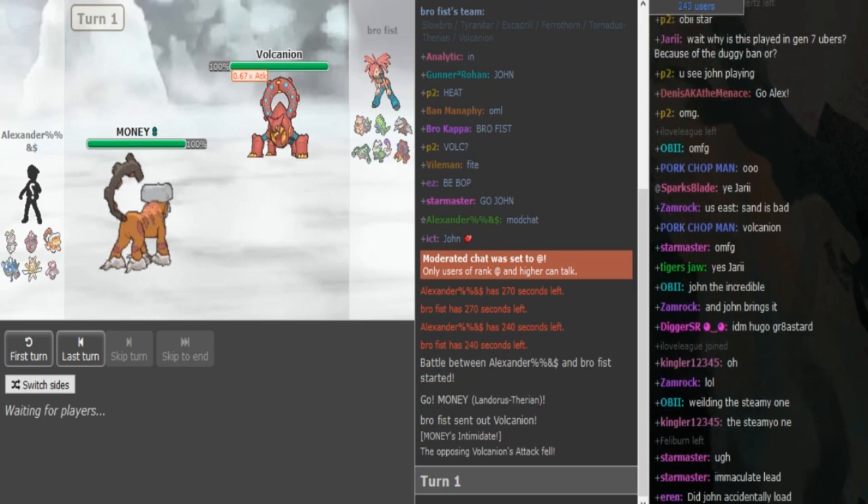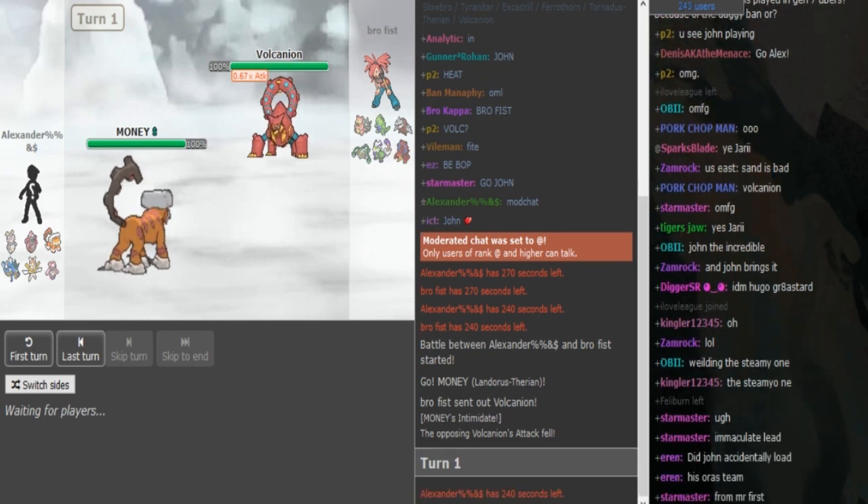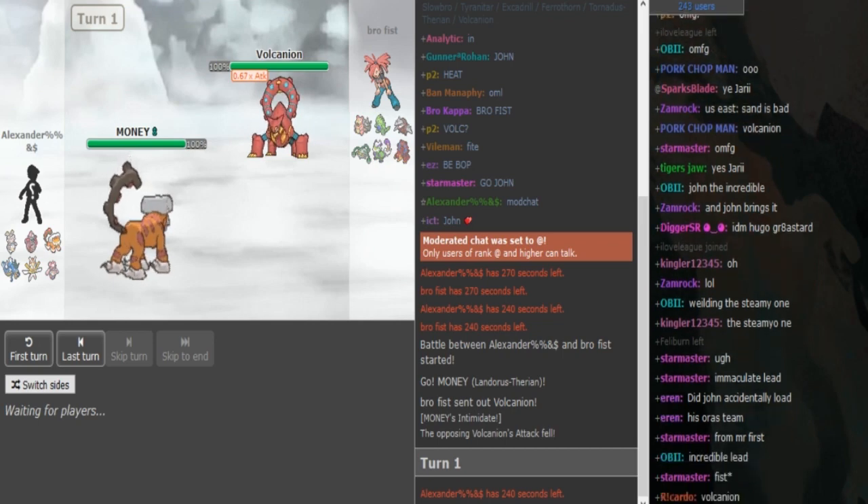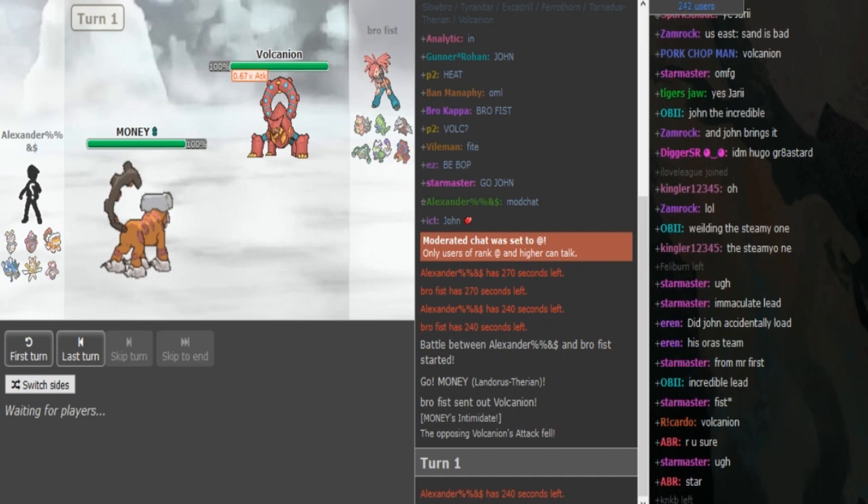He changed it to a Magerna, so this means the Diancie most likely has Hidden Power Fire since there's no Magnezone on the team. I think the Kartana is Scarf on this team, the Lele is Specs, and the Gyarados is a Z-Move — at least on a team with the same structure that I've seen used on ladder.